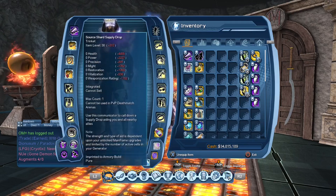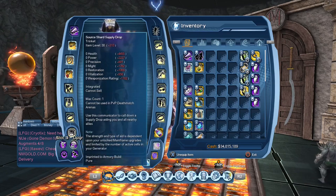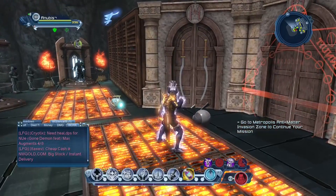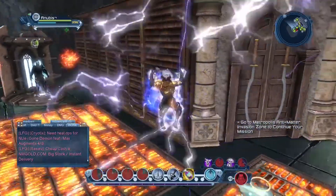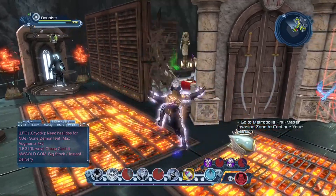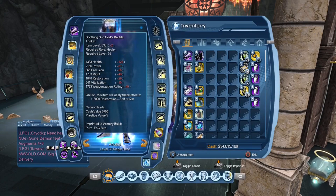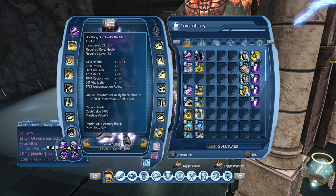The Utility Belt - whatever you want, if you want a pet that helps you. The Trinket - Healer Pet, Supply and Orbital. By the way, the Trinket Healer Pet - I've seen many people popping it before the fight even starts. It lasts less than 10 seconds, so you use it when all your powers are on cooldown and you have one power ready - you pop it to boost that power so it heals more, because it boosts your Restoration by a lot. It gives you 13,000 Restoration for 12 seconds.